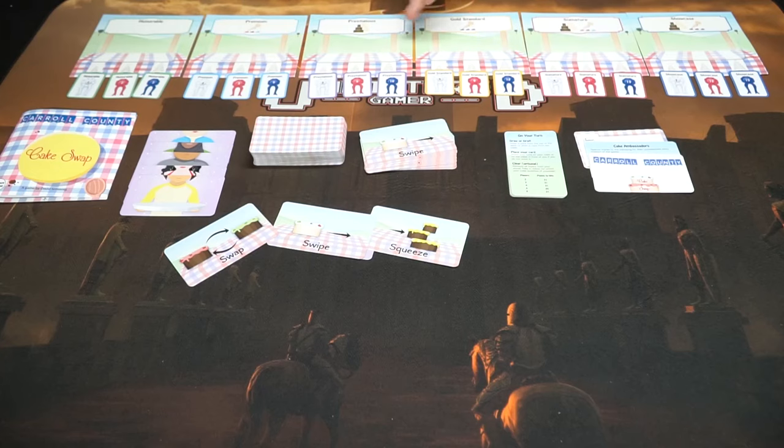Swap lets you swap one cake with another. Swipe lets you steal one from your opponent. Squeeze lets you fit a cake that you normally wouldn't be able to fit in between two layers of cake. There are also honorable, premium, prestigious, gold standard, signature, and showcase types of cakes, and they all require a certain type of cake to score their ribbons.